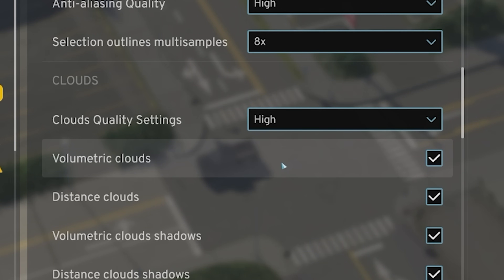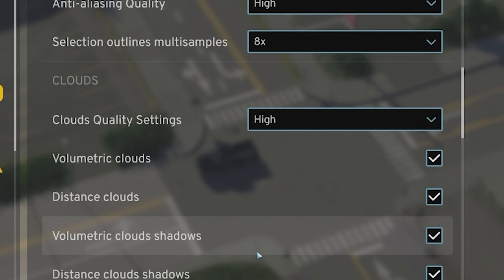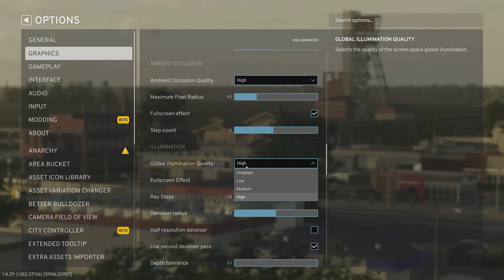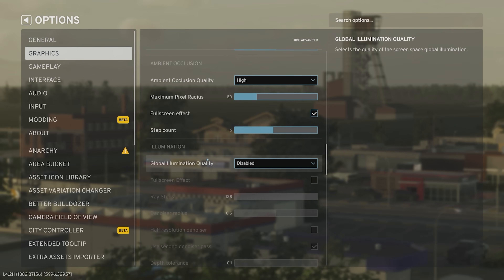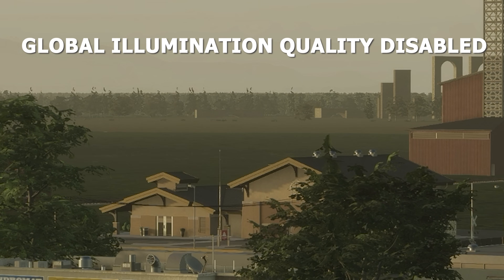If you struggle with FPS, turning off volumetric clouds can help improve that, but I like the visual effect of clouds causing areas of my build to go dark when the cloud is blocking the sun. When Global Illumination Quality is enabled at certain times of day — most notably at sunrise and sunset — you will notice visual artifacting on the sides of buildings and surfaces.